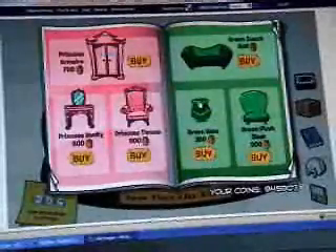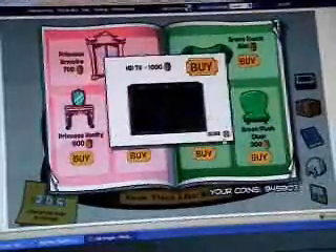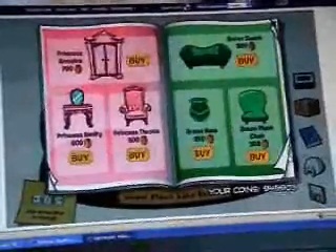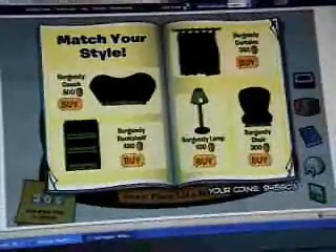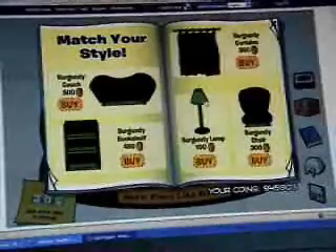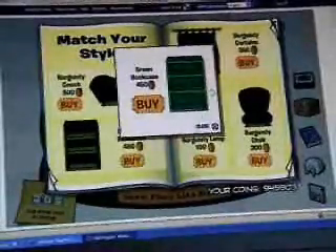Click on the green vase at the top and you'll get a HDTV. Click on the lamp where the light bulb goes and you'll get a green bookcase.